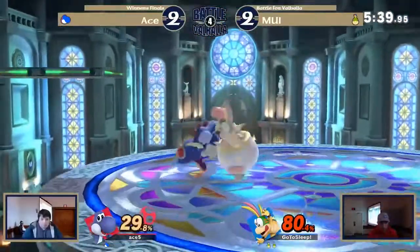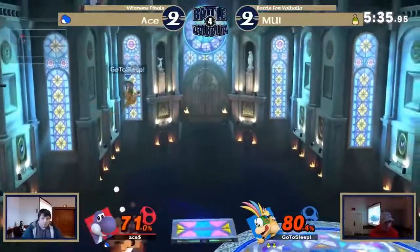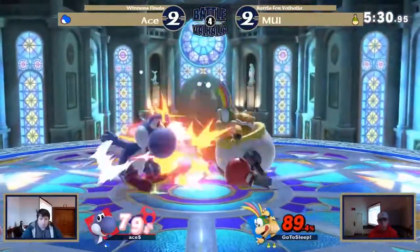He does have the ability to take this back. Yoshi isn't a character you should take lightly. On the looks of it anyway, he's starting to play a little bit passive, forcing Ace to approach.